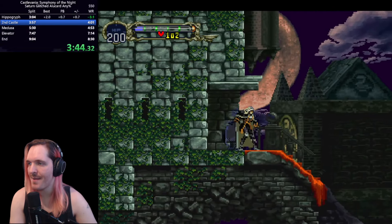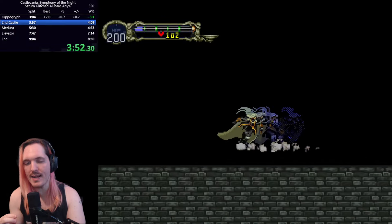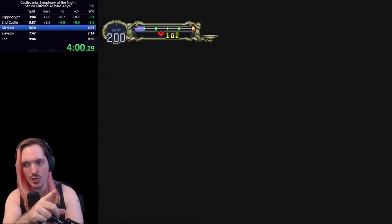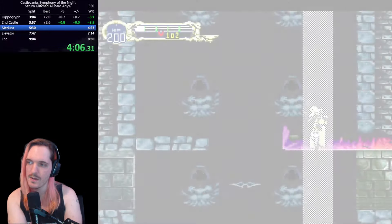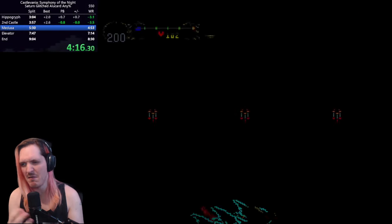I'm almost out of magic, as you can see in the top left-hand corner. What I'm doing here is setting up for a very specific Saturn-exclusive out-of-bounds. They added a load zone in this area, but you can break it by backdashing into it and then holding forward. This puts you in an out-of-bounds area that has access to the warp leading to the second castle, skipping past Richter. It warps you into a glitched version of the second castle that pushes you out of bounds again. All of this movement together skips about five rooms worth of movement and saves around 15 seconds.